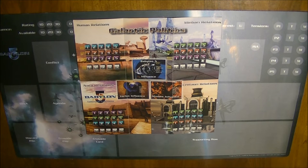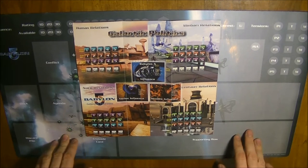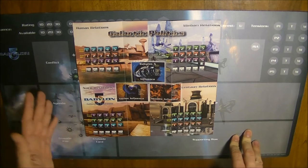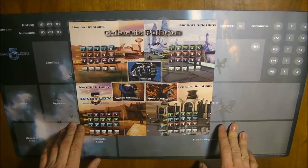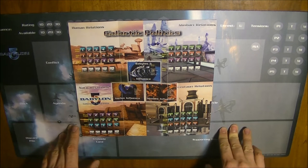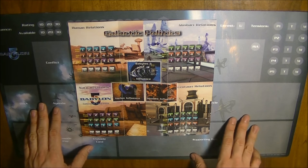One of the important concepts used in Babylon 5 CCG is the individual tensions between different factions or races in the game. There are four base races or factions: humans, Minbari, Narns, and Centauri. Another set called the Great War introduced the League of Non-Aligned Worlds, and there is also a faction of the Psycorp, so there are more factions than those four in the game.